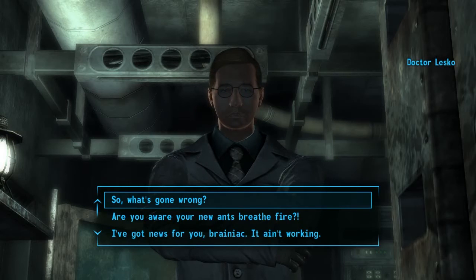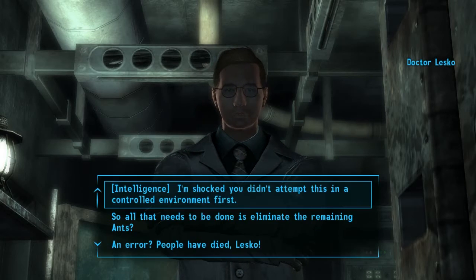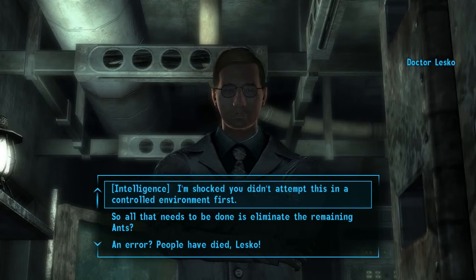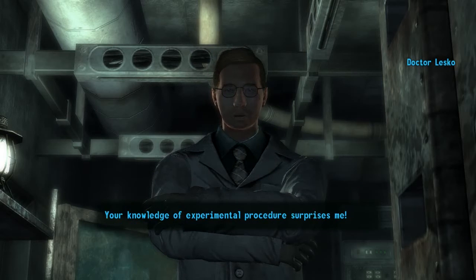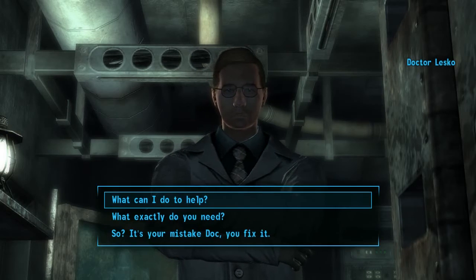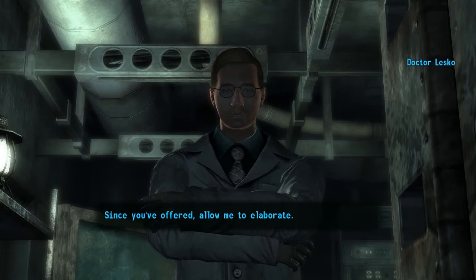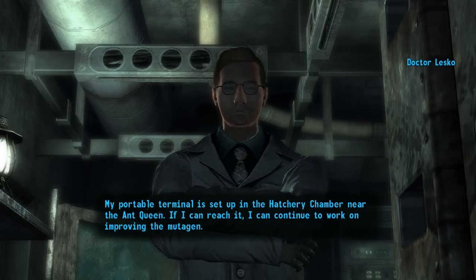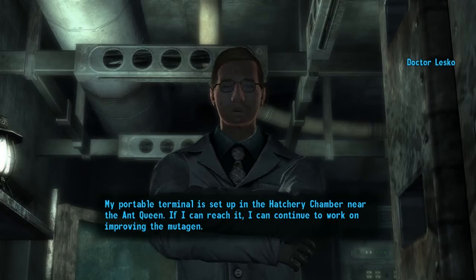'So what's gone wrong?' He got it wrong, basically. 'Look, I'm really shocked that you didn't attempt this in a controlled environment first.' 'The knowledge of experimental procedure surprises me.' 'I'm smarter than the average vault dweller.' 'So what can I do to help?' 'Since you've offered, allow me to elaborate. My portable terminal is set up in the hatchery chamber near the Ant Queen.'